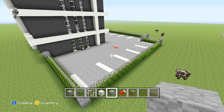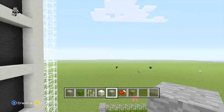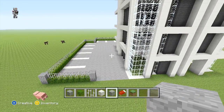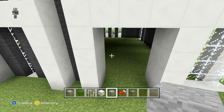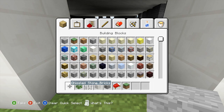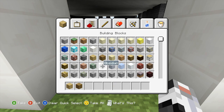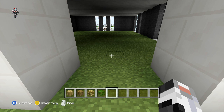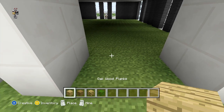As we have now finished off the car park, we're just going to come inside now and place all of the floors. The first floor we're going to be doing is going to be the ground level floor, and then for the rest of them above that they are going to be the same design. I'm going to show you how to make the ground floor and the first floor, and then you can just repeat what we did on the first floor for the floors above. Starting off with our ground floor, we're just going to replace all of the grass blocks in the floor with our oak wood planks.